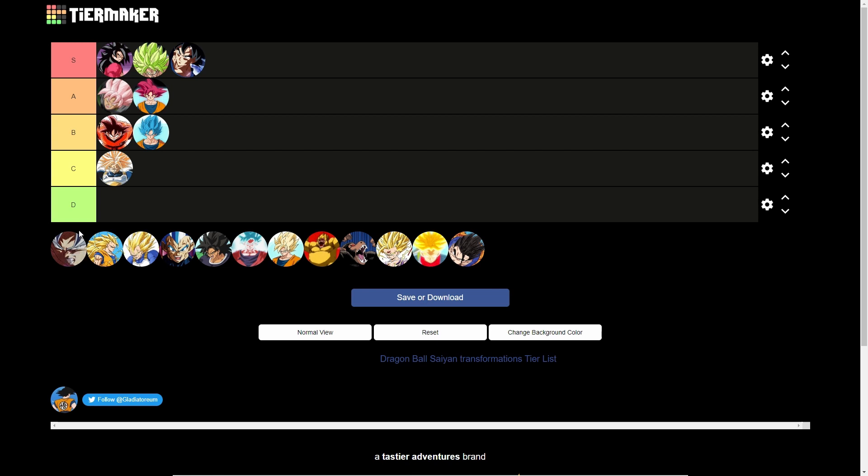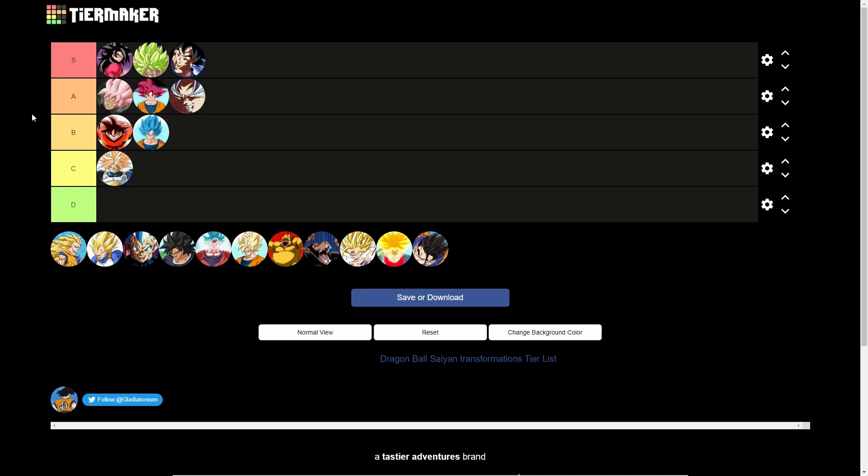Mastered Ultra Instinct — people are gonna hate me for this, but A tier. I did not like Goku with the silverish hair, especially without the shirt. It's still cool, but is it one of the best in my opinion? No. I just don't like Mastered Ultra Instinct as much as the previous Ultra Instinct. Maybe that's just me, but it's my list.